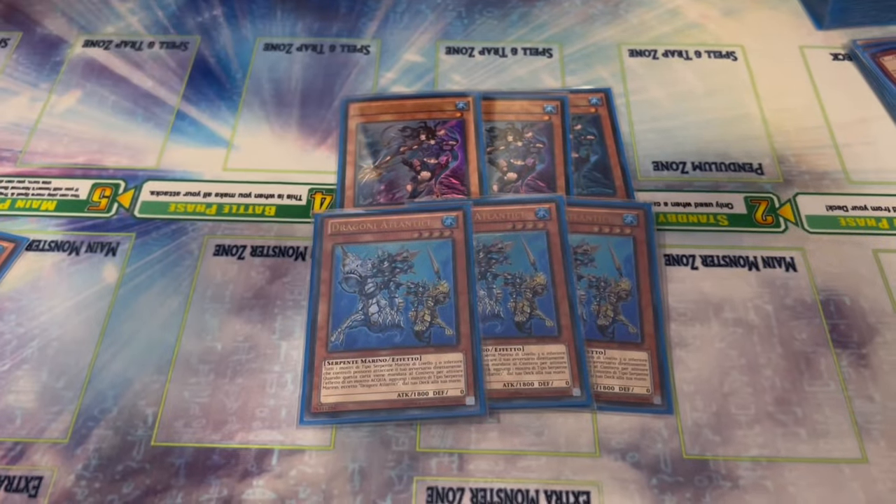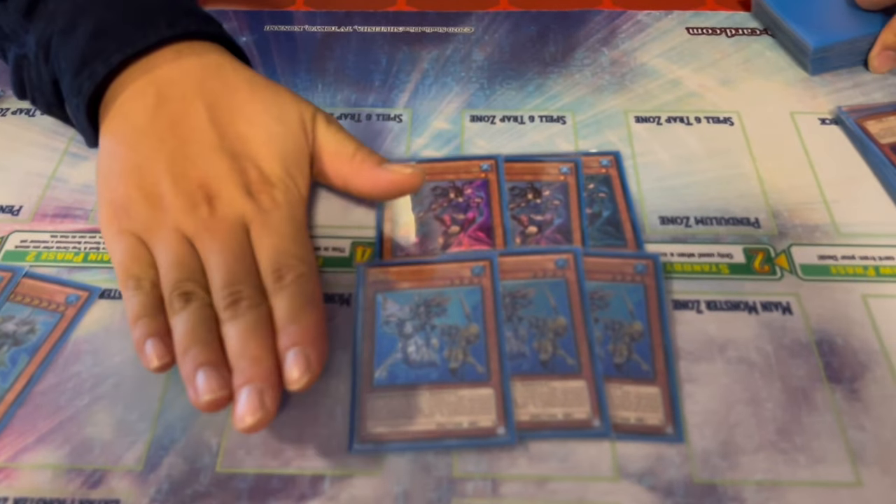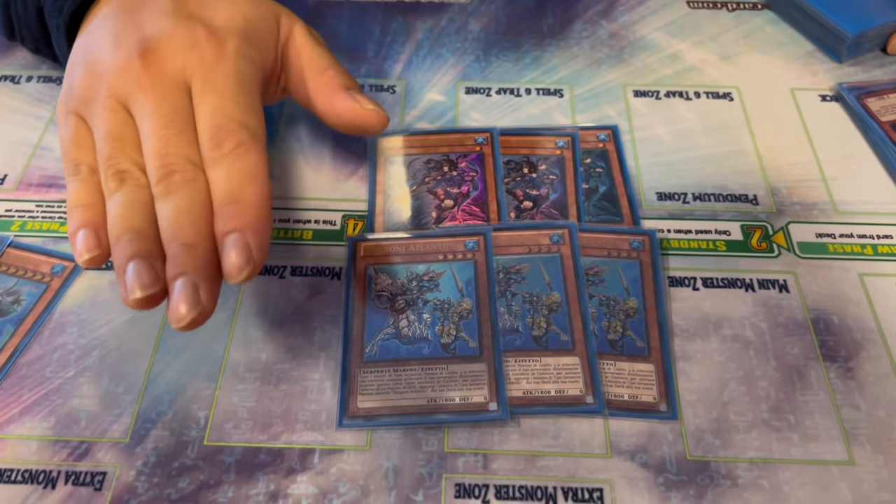Dragoons — the quintessential Atlantean. Its on-field effect lets level three Atlanteans attack directly, which was used for an OTK in 2012 but isn't happening today. The key effect: if it's sent to the graveyard for a Water monster's effect, it searches for any Sea Serpent. This was made when the game was slower, so this effect is not once per turn. You'll be sending and adding Dragoons multiple times over to continuously generate resources, and it searches some very interesting Sea Serpents beyond just Mermails or Atlanteans.